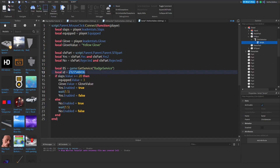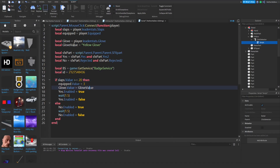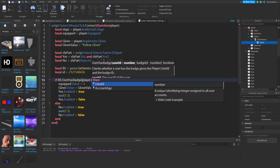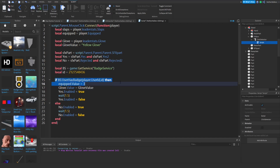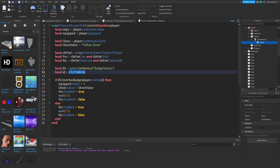If you don't have the numbers copied anymore, just open up your badge page again and copy the numbers from the URL. Now instead of checking if we have enough slaps, we're going to check if we have the badge. So: if bs:UserHasBadge with player.UserId comma id, then — it's checking if the player who clicked on the stand has the badge, and if so it will let them equip the glove.